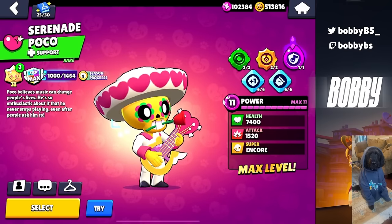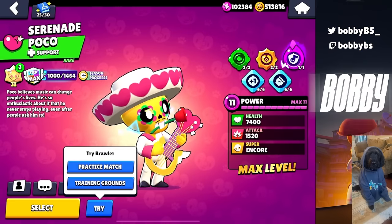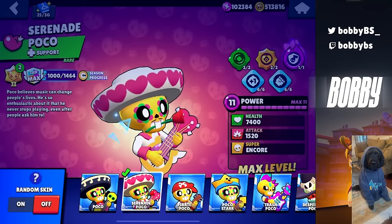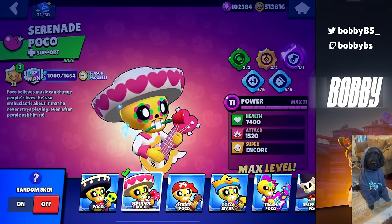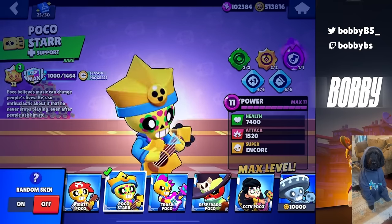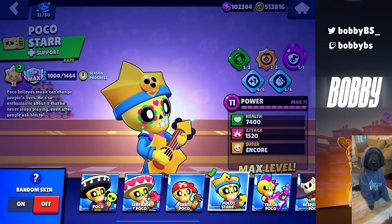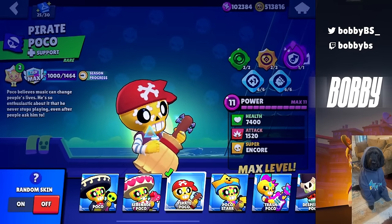There are a lot of brawlers in the game that just don't have Aura with any skins, so we're not including them. But Poco is definitely not one of them. If you have Serenade Poco, that is just absolutely one of the best skins in the game. This Poco skin is so good. But Desperado Poco is also pretty good, CCTV Poco is pretty good, and Star Park Poco is of course beautiful. I would really avoid playing Trash Poco or Pirate Poco because then it just looks like you're a little bit lost.